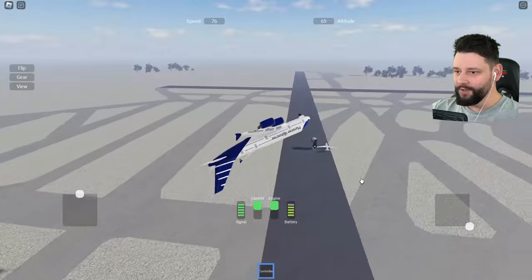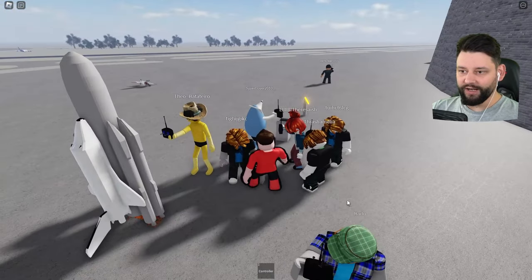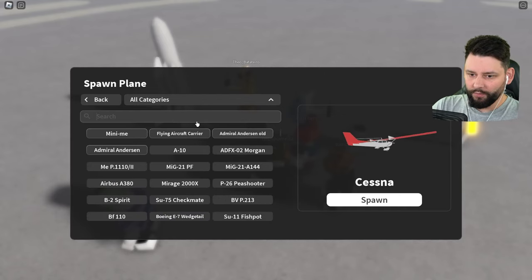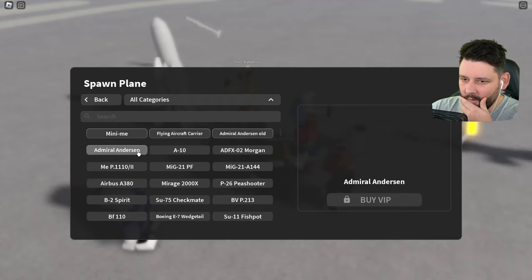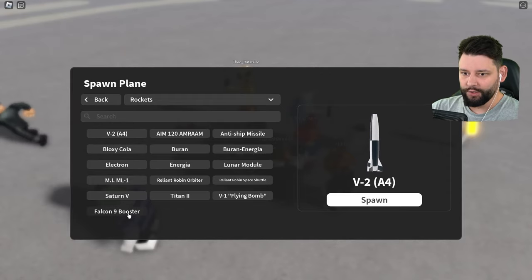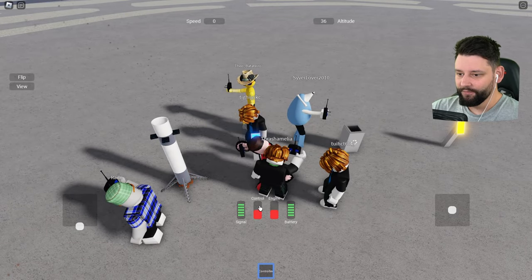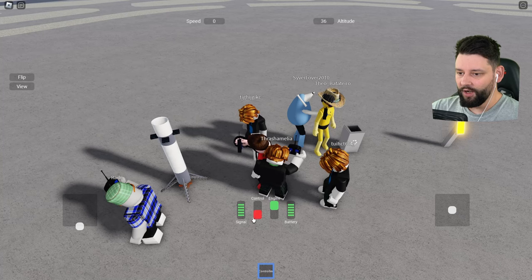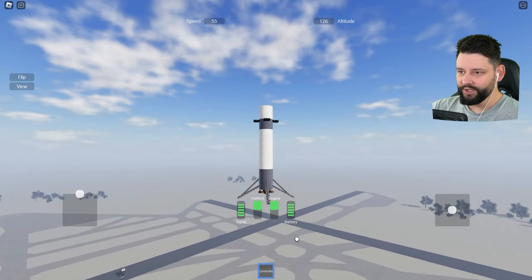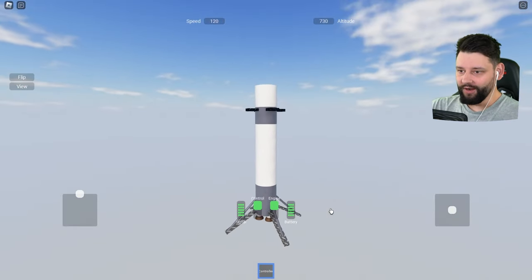Ha ha ha, yeah baby! Let's get off the road. Wait, that dude's got an actual rocket — I want the rocket! Rockets! There's an actual section for rockets. The Falcon 9 — yes please! Engine on, control on, view, throttle up. We're just going up — that's all it does. We're a rocket right now, just going up.